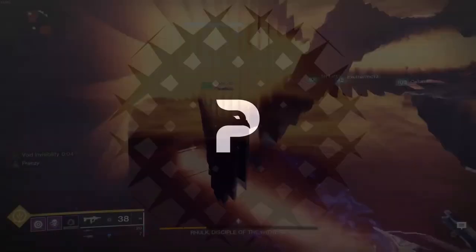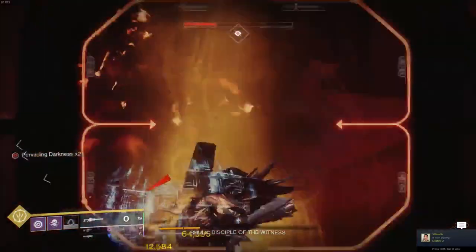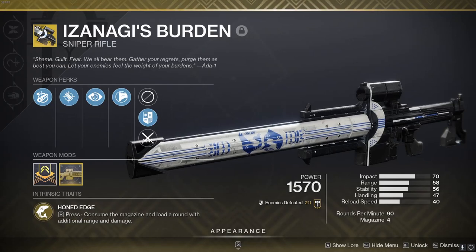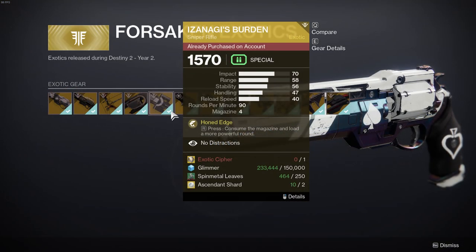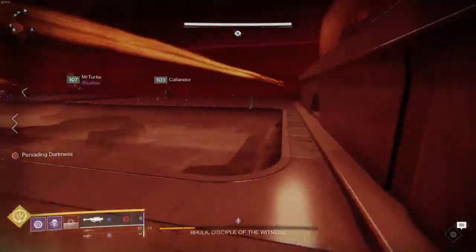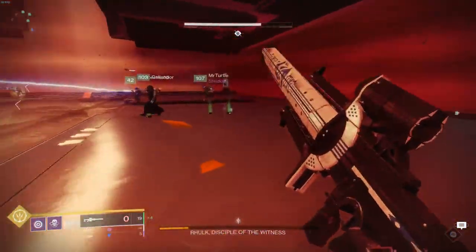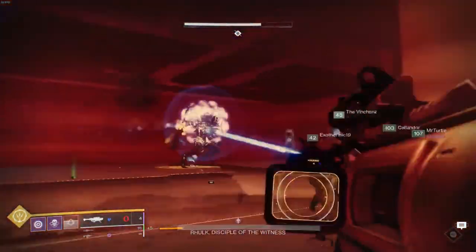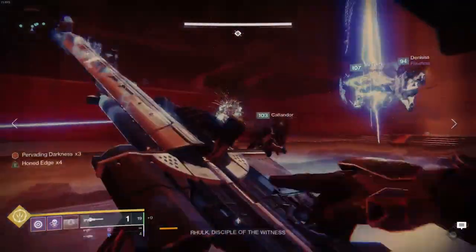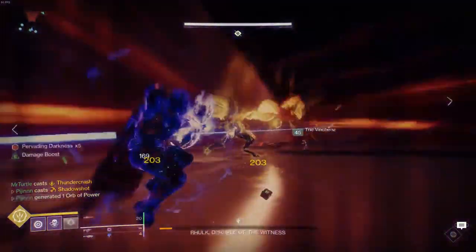And now for the final exotic on today's list. This one is to me the undisputed king of endgame PvE — Izanagi's Burden exotic sniper rifle. This can only be attained from the exotic kiosk at the tower in exchange for your hard earned materials. Izanagi's Honed Edge shot can shut down major enemies with ease. It pairs nicely with auto-loading heavy weapons for huge burst damage — see also how to Izzy swap. As it uses special ammo, it's much easier to come by ammo bricks during encounters. Mine has never left my side.